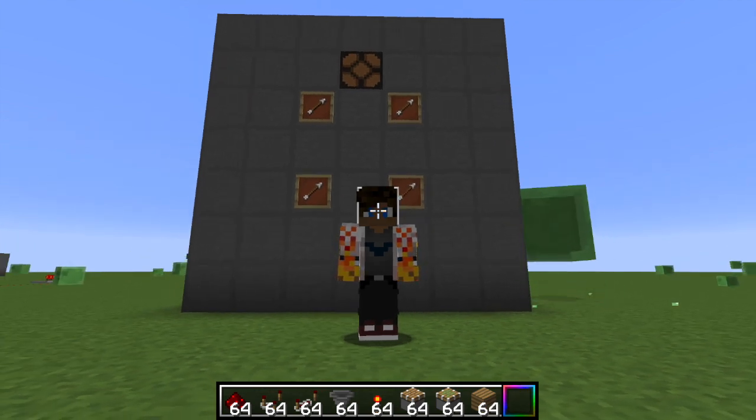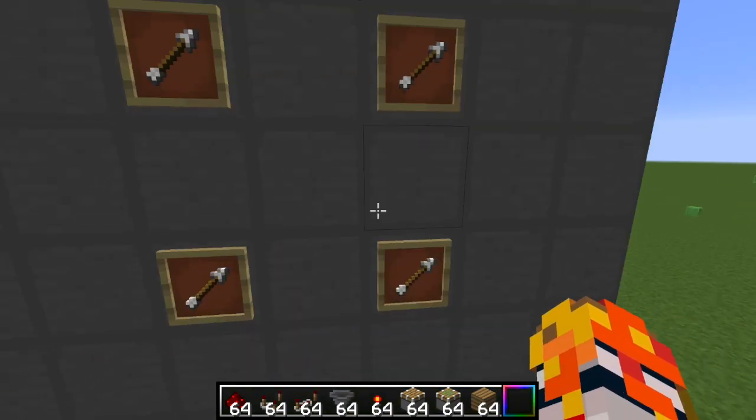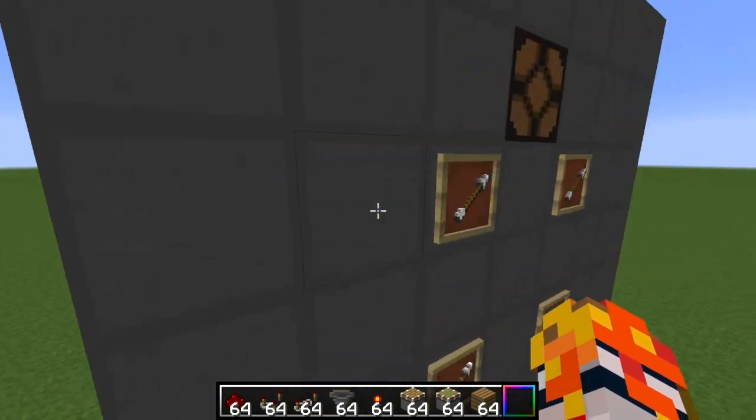Hey guys, what's up — it's Blazeu, and today we'll be showing you how to make an item frame combo lock. Let me quickly show how this works. Right now the combo label is five.